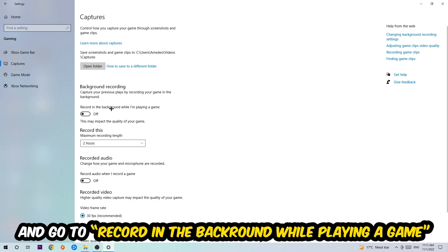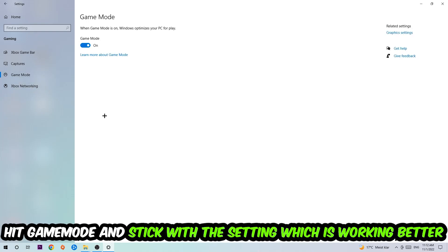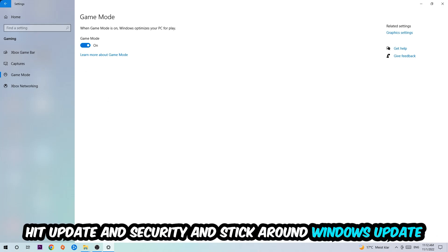Afterwards hit Captures, go to 'Record in the background while I'm playing a game', and turn this off. Then hit Game Mode — I can't really tell you to turn this off or on, you need to check it for yourself and stick with the setting that works better for you.